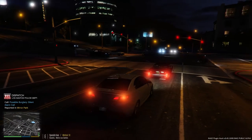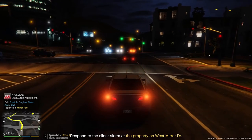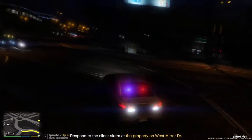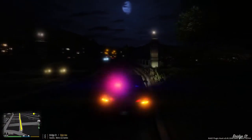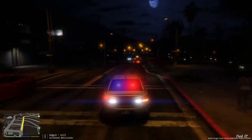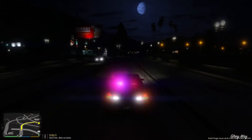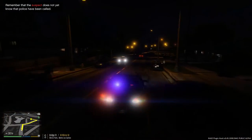We have a possible burglary - a silent security alarm triggered in Merri-Park, units respond code 2. We've got reports of another burglary over in Merri-Park this time, so we're going to respond code 2 to that. It's really dark over here. We'll use just the lights, no sirens, to get through traffic lights and make our arrival time a bit quicker.